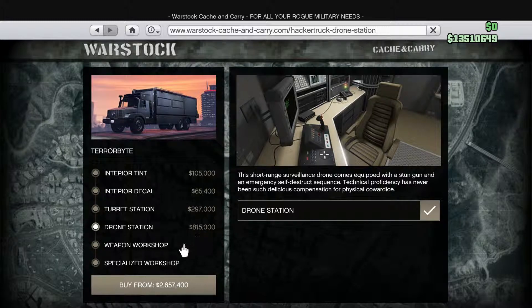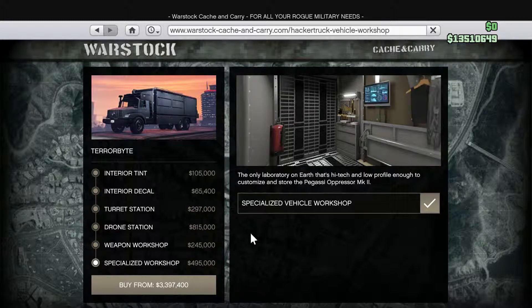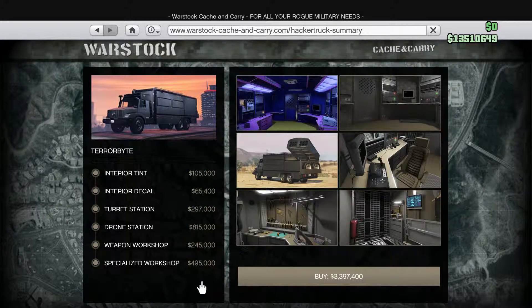Drone station. It's getting expensive. Weapon rack. Yep. We're looking at about 3.3 million. Let's get this thing and go.